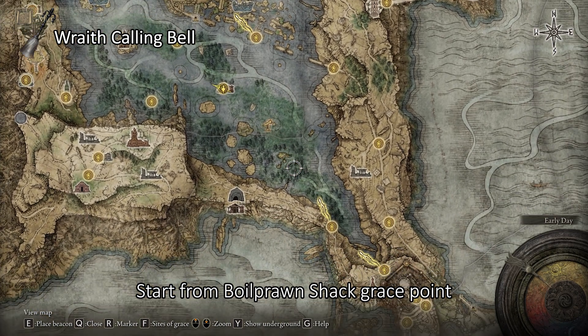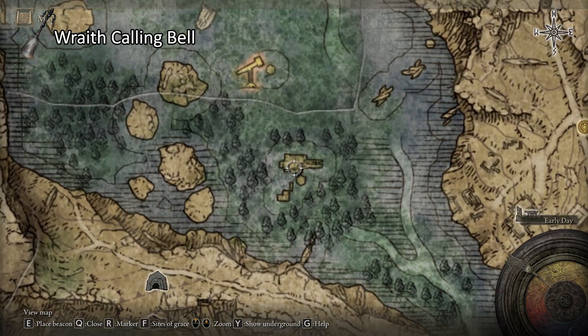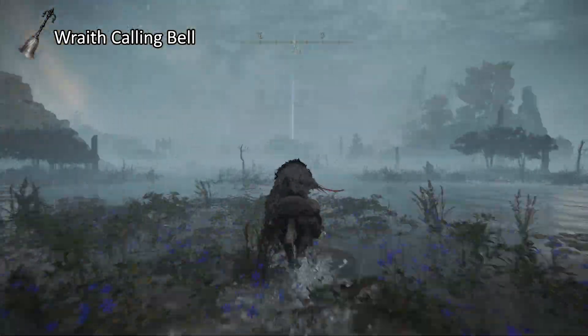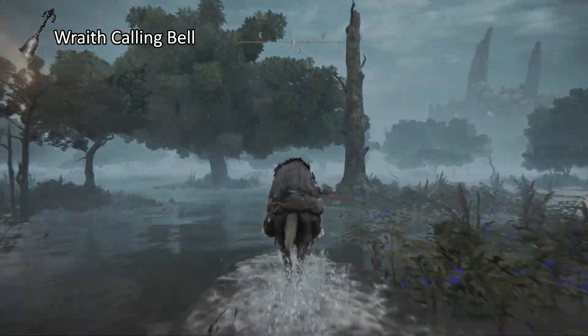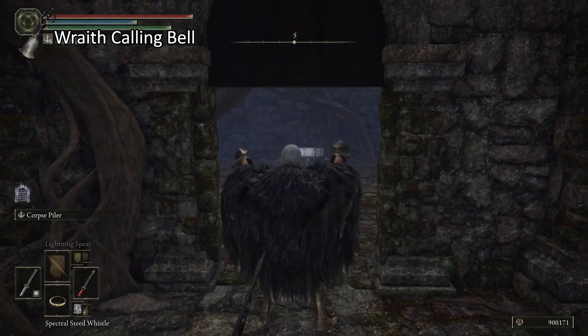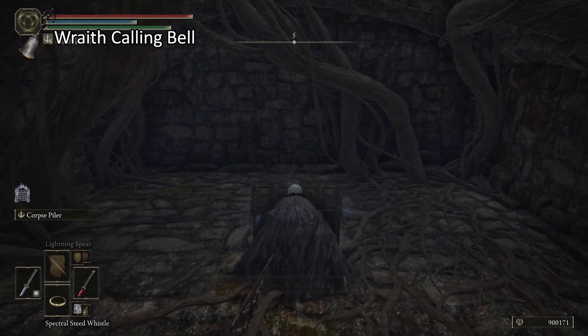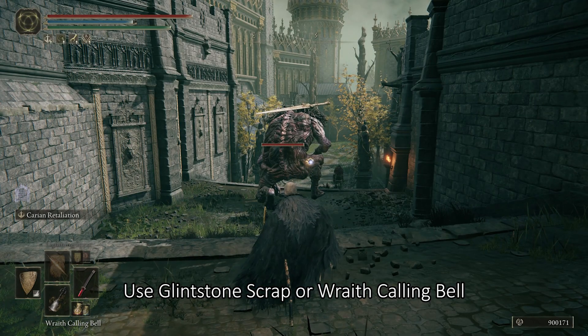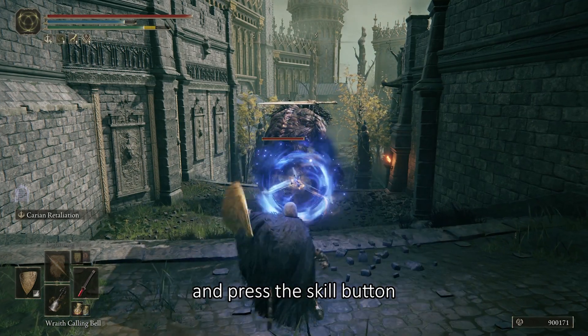Wraith Calling Bell can be found in Laskyre Ruins. Start from Boilpron Shack Grace Point. Use Glinstone Scrap or Wraith Calling Bell and press the skill button.